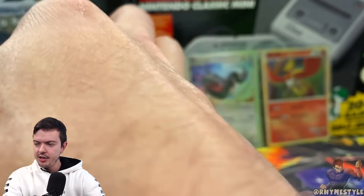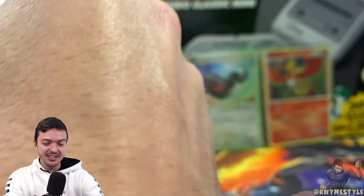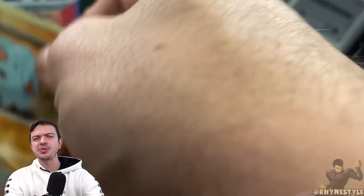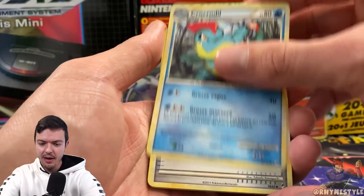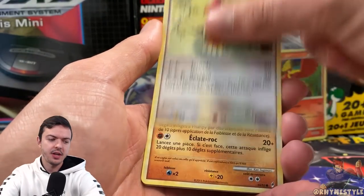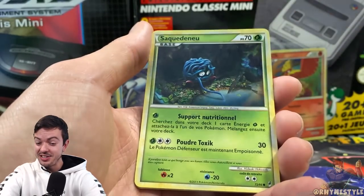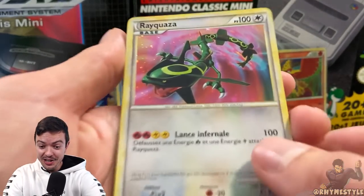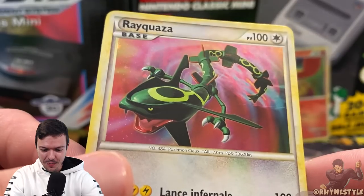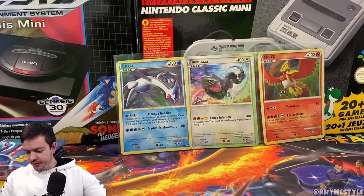Going into the Groudon pack, let's see what happens. I'm still pretty excited to pull that Rayquaza. I kind of forgot Rayquaza was in this set too. My first thought when I see Call of Legends is Groudon, Kyogre, and Lugia, because obviously they're all over the pack art. Is Rayquaza even on the pack art? I don't think he is. Another Rayquaza — look at that! That's dope too. You've got to appreciate the art in Call of Legends — I think it's absolutely fantastic.